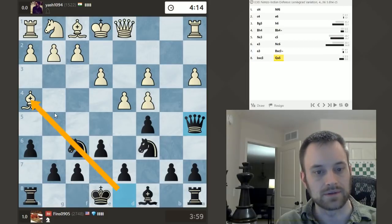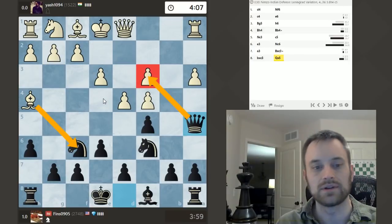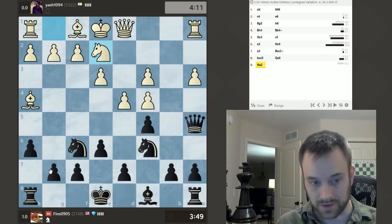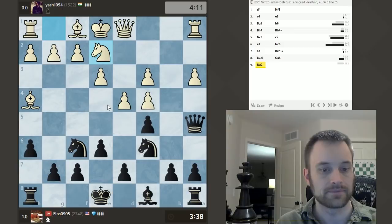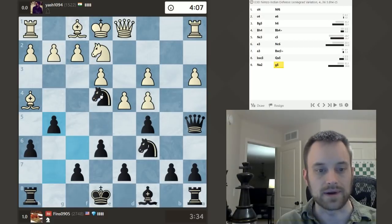I break the pin on my Knight, so nothing to worry about there. And if Bishop takes F6, I'm taking on C3 with check in between before recapturing. So my opponent plays Knight E2. Now I could take here on D4. I could also play G5 again, and then Knight E4. I could play Knight E4 without G5, although I think they'll play Queen C2. Feels like it's time for G5 — let's do it. I'm going to play Knight E4 after my opponent plays Bishop G3.